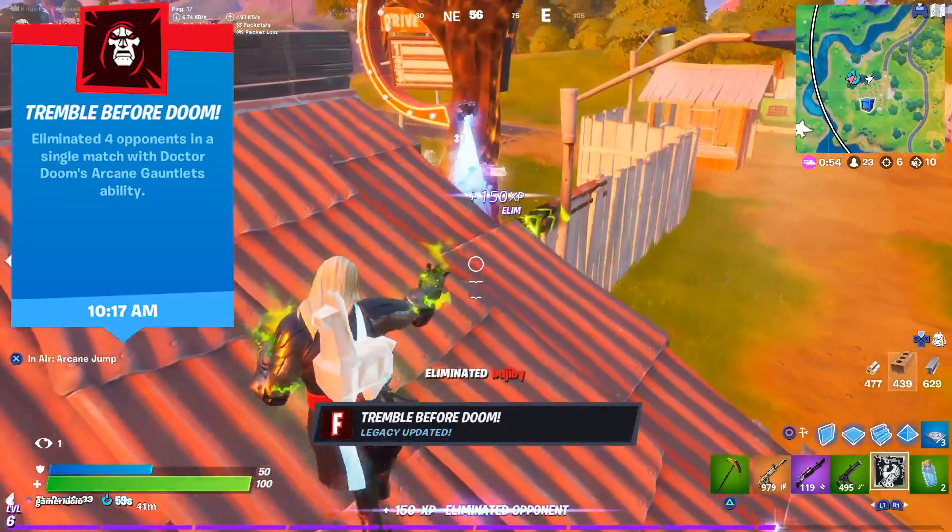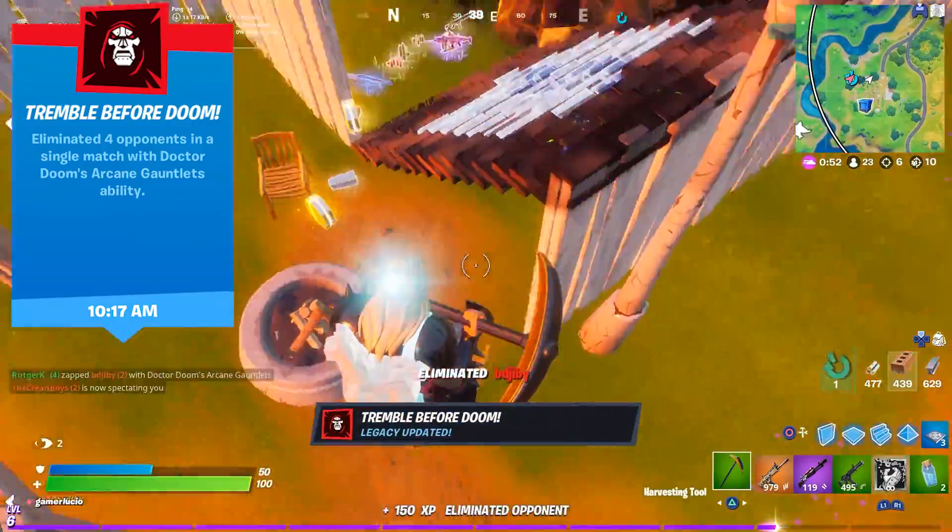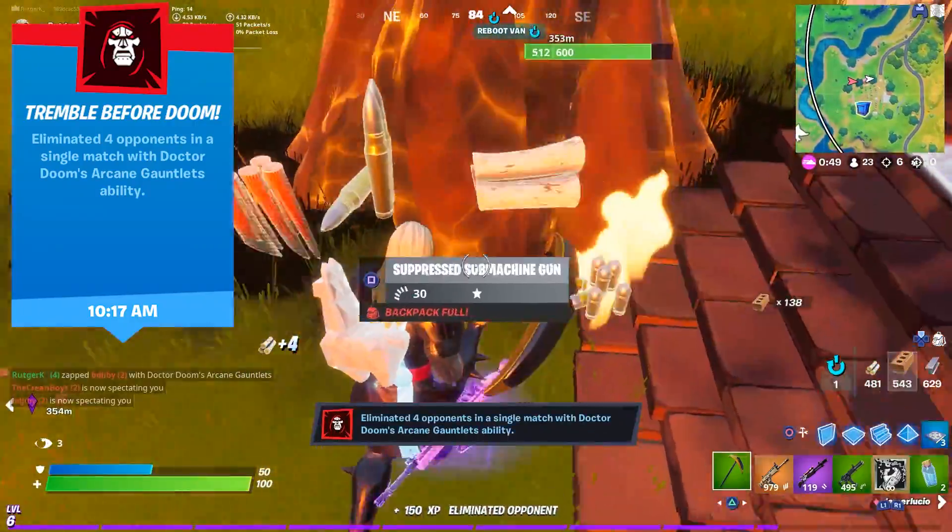The second item is Dr. Doom's Arcane Gauntlets. To get Tremble Before Doom, you need to eliminate four opponents in a single match with his gauntlets.